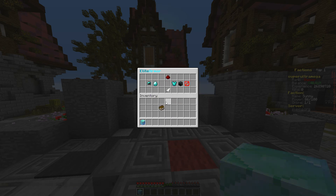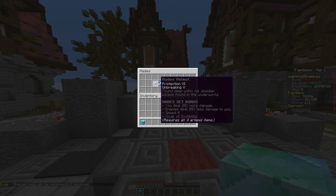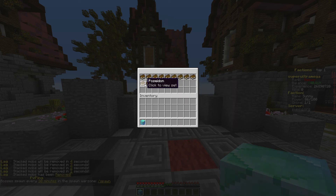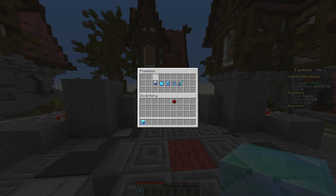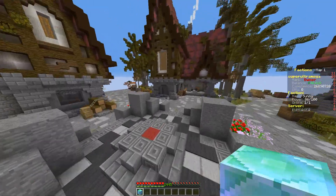If we click on List UI, it's the Hades set — it gives a cloak of invisibility so you go fully invisible. You can still see the armor, and it also gives you a huge speed advantage. The Poseidon kit gives you Speed 4 and you can deal 30% more damage. We also have the Zeus kit, the Artemis kit, the Ranger kit — there are so many kits added. You guys can get all these loot boxes, kits, etc.